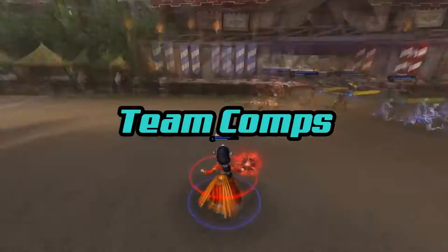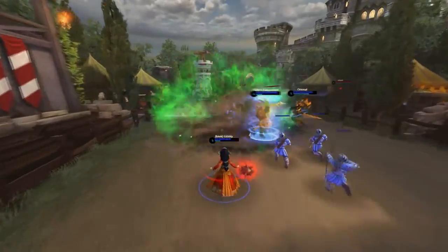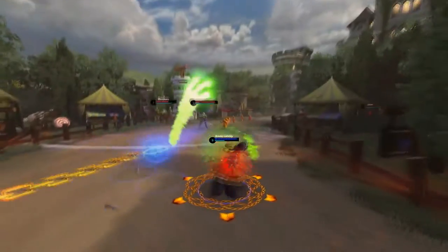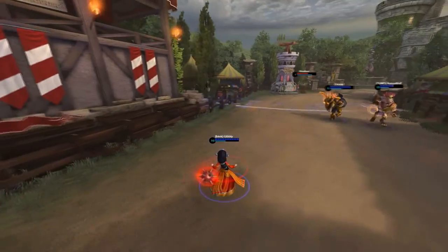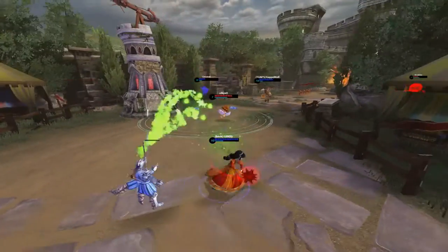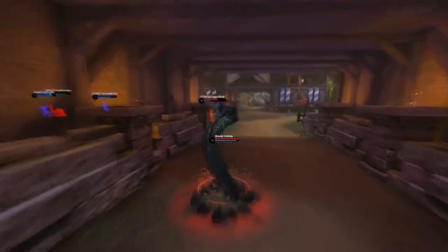Let's talk about team comps. Team comps are fairly important with Scylla — you can do some really cool combos with her ultimate ability and her Crush. The main thing you want is a team that can support you early game, since you don't do that much damage early and your lane clear is kind of horrible. Late game doesn't matter too much — as you can see right there, you can absolutely destroy people with your second ability, Crush.